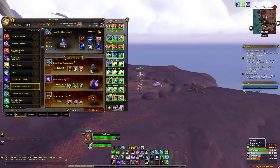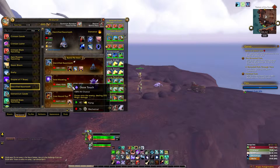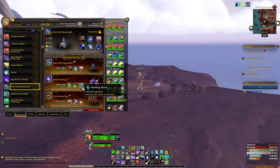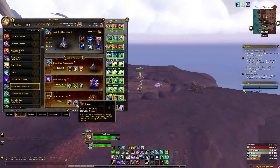Take the abilities Rip, Blood in the Water, and Devour on your Razor Tooth. The Waveling needs Ooze Touch, Corrosion, and Healing Wave. The Corehound needs Thrash, Howl, and Burrow.